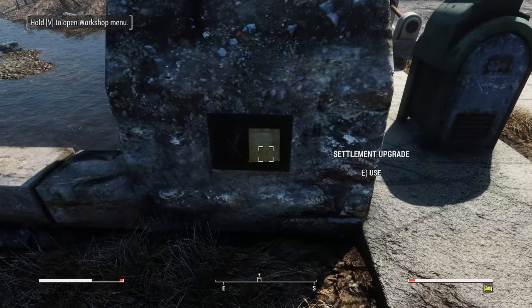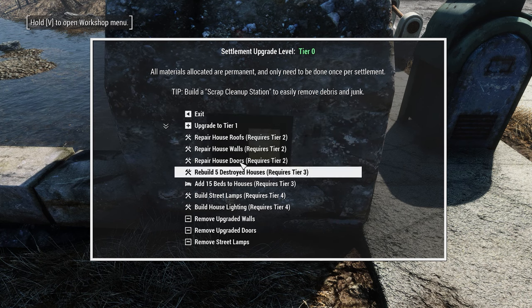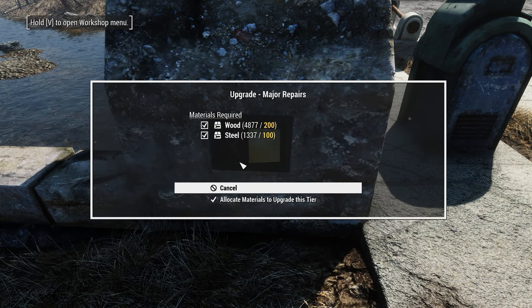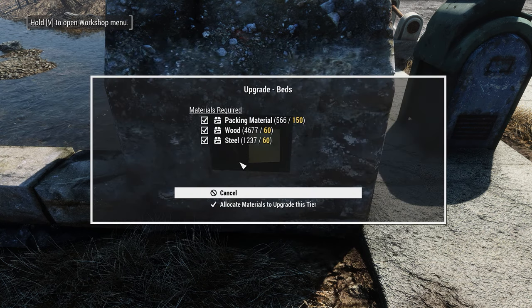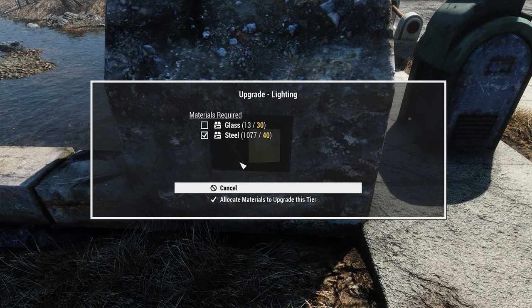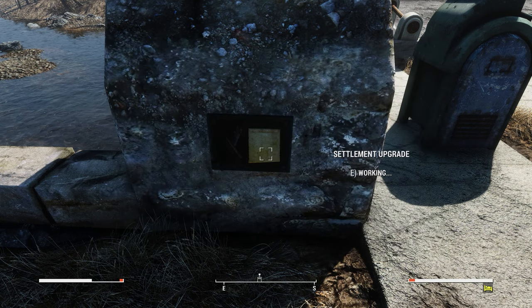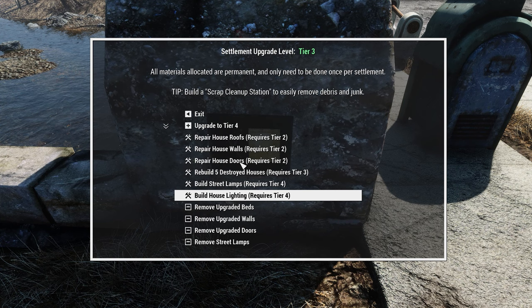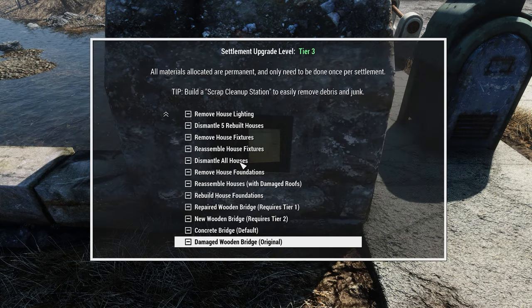Once you're all done scrapping, you can either build your own base or use Horizon's option to upgrade your settlement. You can upgrade to Tier 1 with some Wood and Steel, and also upgrade to Tier 2. Tier 3 requires Workshop Instruction Rank 1, which you get by default. However, once you get to Tier 4 we won't have enough glass, so you'll need to find more glass for that upgrade. Once we're at Tier 3, we can repair the house roofs, the walls, and the doors. Once we have Tier 4, we can do housing lighting and street lamps, and we can even rebuild the destroyed homes. So now we've got almost a pre-war Sanctuary — pretty nice place.